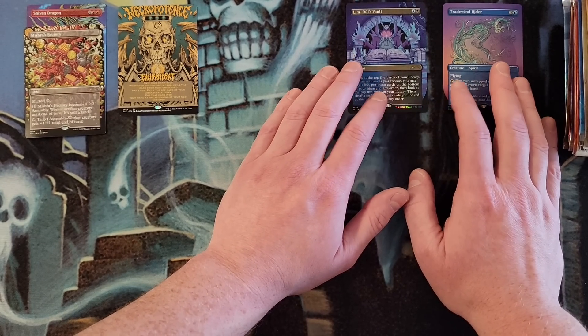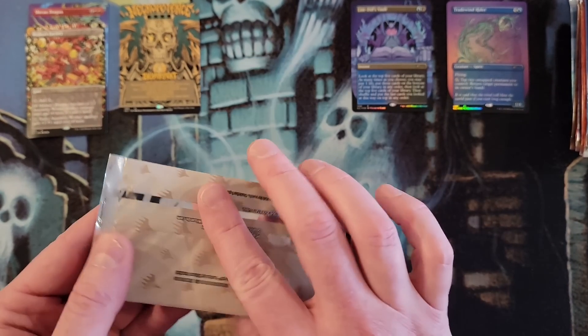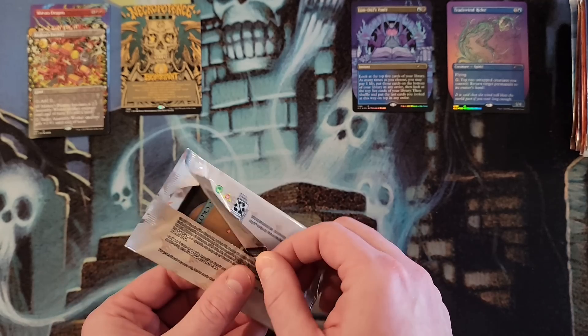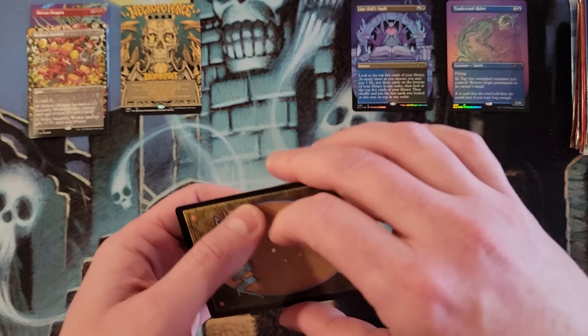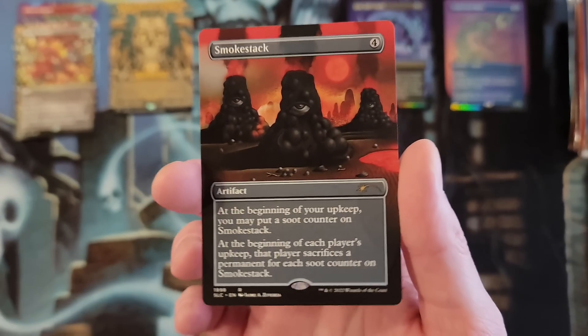Not necessarily the most playable card anymore, but I guess it could see play. 1998 — Urza Block. The card is Smokestack. I did get this one in foil last time. Now we got a non-foil.